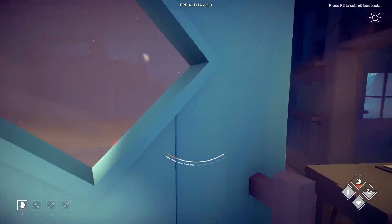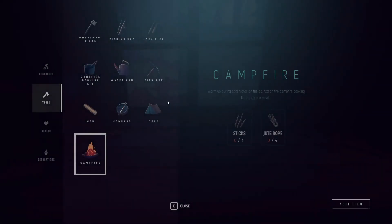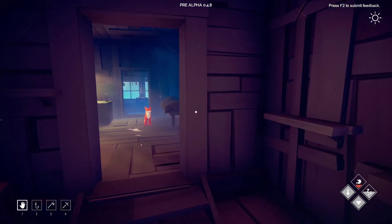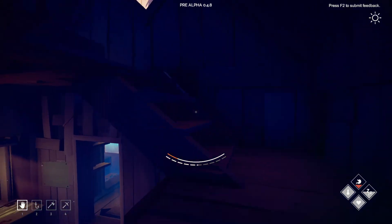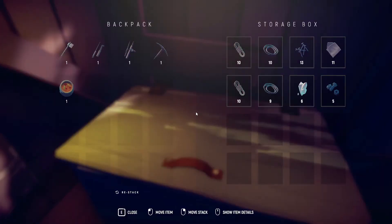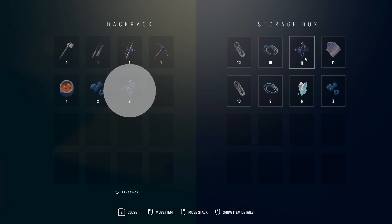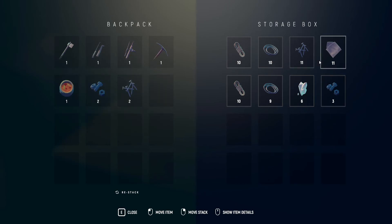Let's see what we need to make ourselves the watering can. We need bolts, nails, and stump moss — that's what I need the stump moss for. Hopefully we have enough nails and bolts. We're running low on bolts — we're gonna need some bolts for something else as well.